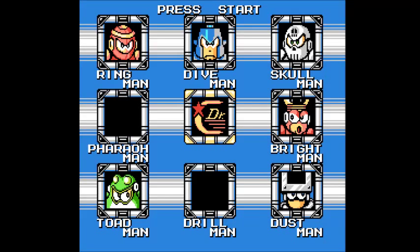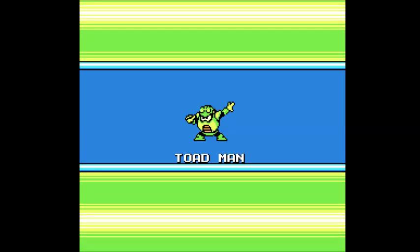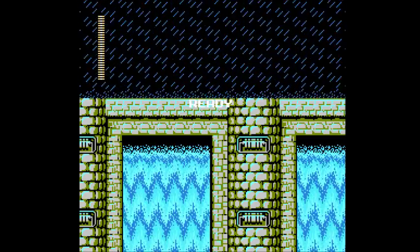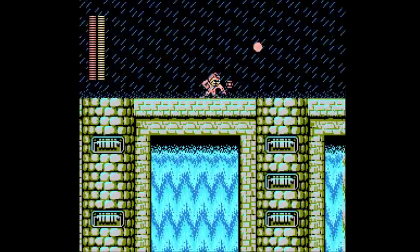Hey, welcome back everyone for some more Mega Man 4 for the NES. Last time we took on Drill Man and defeated him and got his drill bomb. Now we're gonna take on an infamous Robot Master, which is Toad Man. He's infamous because of how ridiculously easy he is, but I personally find his stage to be much more challenging. I hope you guys like Rush Jet because I'm gonna be using it quite a bit here. But until then, I'm gonna stick with my Pharaoh Shot.